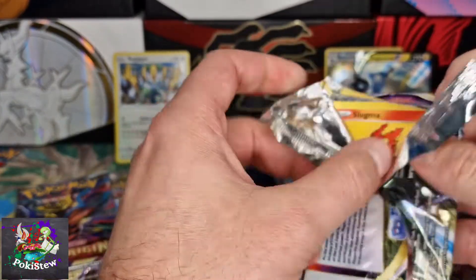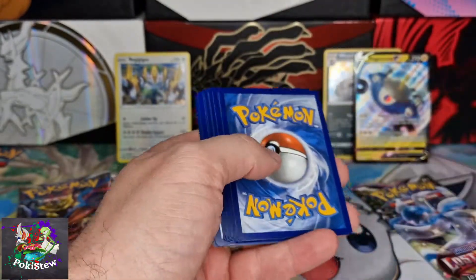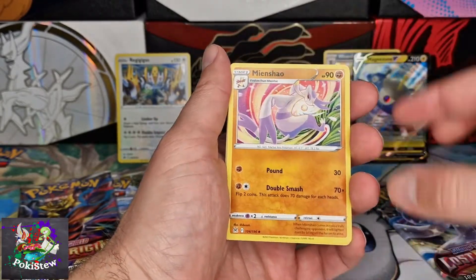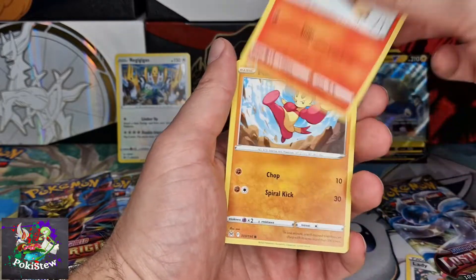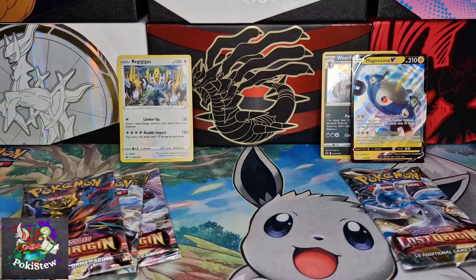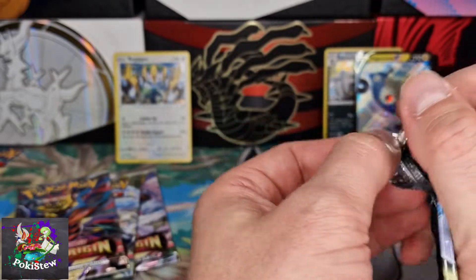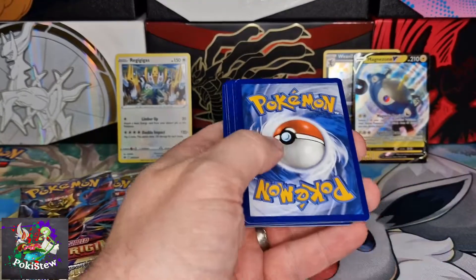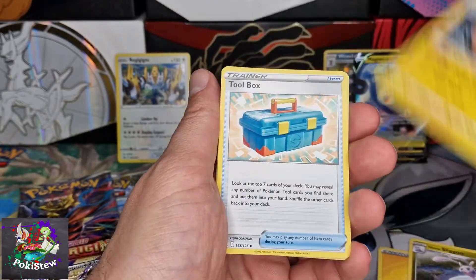They feel quite nasty to open. Got them from Game so I know they're legit. Cards: Lady, Slugma, Tynamo, Litleo, Litwick. And for the last Weavile pack — can we get another hit for £13 something? Can we get more than a Magnazone V?